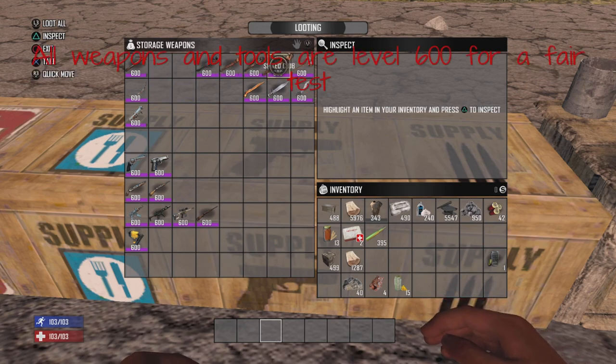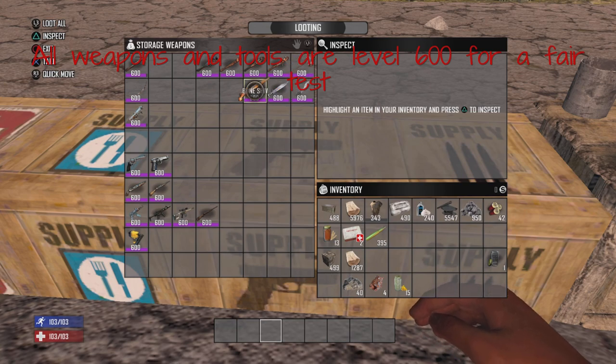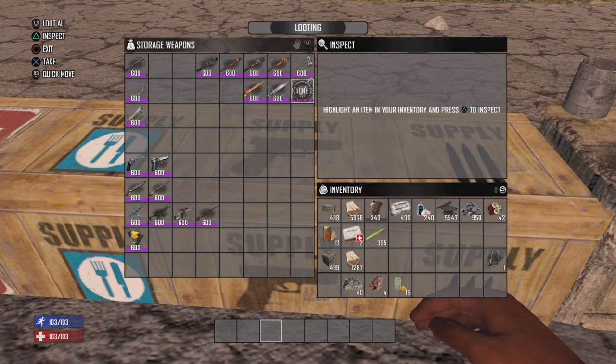There are two types of melee weapons in this game. There are your blunt weapons, aka clubs and the sledgehammer, and there are your bladed weapons, aka the bone shiv, the hunting knife, and machete.